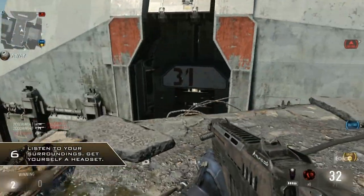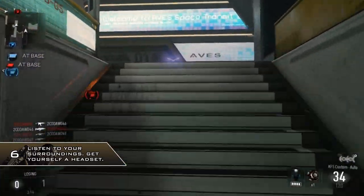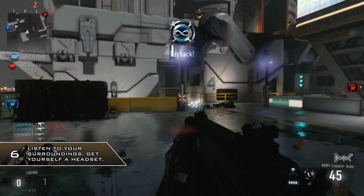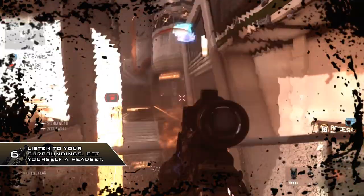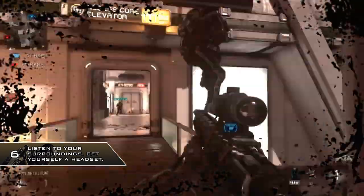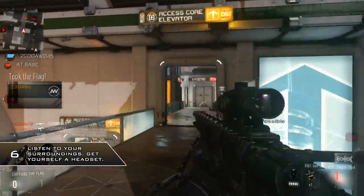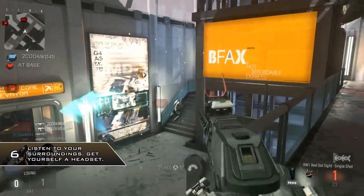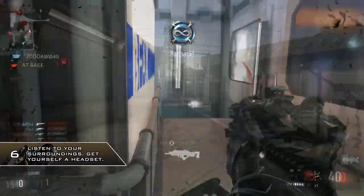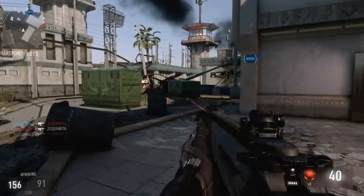Listen to your surroundings. If you own a headset you are going to be at a very big advantage because the exoskeleton suits are very loud and easy to hear. That's not to say they can't be muted with the perk Exo Mute, which stops all sounds from your exoskeleton and your character as well. But it is very useful to listen to gun sounds, exoskeleton movements, and sounds from the other team — you will catch people out around corners very easily and it will also save your life if someone is trying to sneak up behind you.